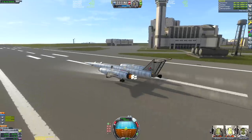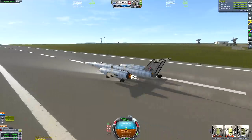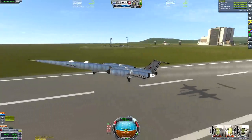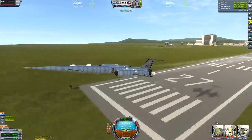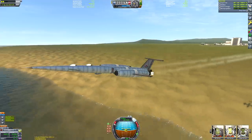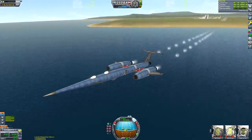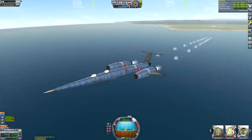On the runway, I'm waiting until we get to about 90 metres per second before tipping up. We carefully watch the nuclear engine at the back to make sure it doesn't hit the tarmac — and it didn't. We then get to probably the hardest part of this mission: this SSTO is incredibly difficult to fly. It only just has enough fuel to do a Minmus return trip, so we need to fly as efficiently as possible for the entire flight.